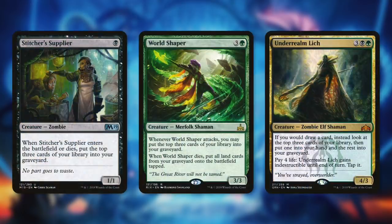First up, let's upgrade with Stitcher Supplier — a 1/1 zombie for one black. When it enters the battlefield or dies, we mill three. Milling six for one mana on a creature is huge. Next up, let's add in Worldshaper, a 3/3 Merfolk Shaman for three and a green. When it attacks we mill three, and when it dies we put all land cards from our graveyard onto the battlefield tapped — great repeatable mill and massive ramp when it dies.